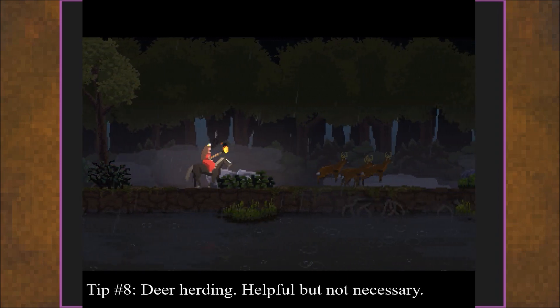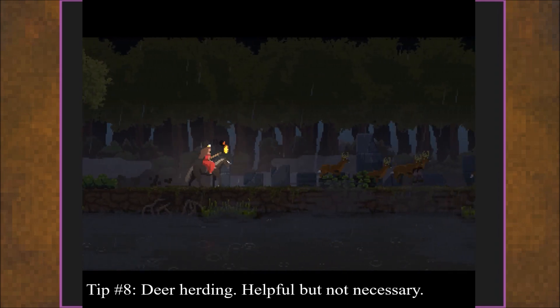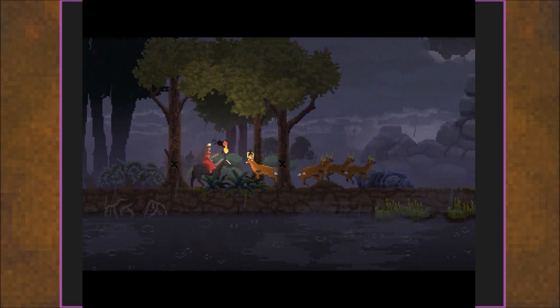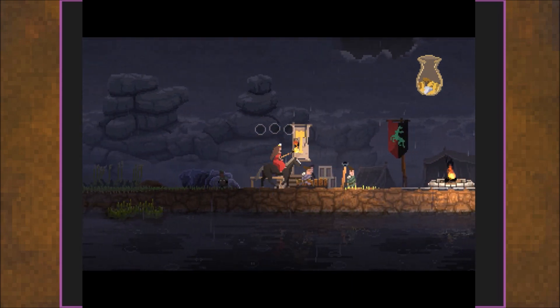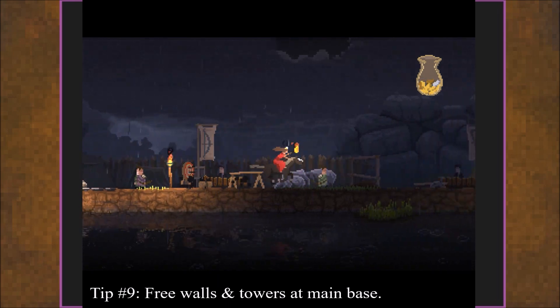Here comes tip number eight: deer herding. It's what I'm doing right here. You can kind of herd the deer towards your hunters if you go not too far behind them, not too close. As you see, one gets away right here, but my hunters pick up the rest, and there's some free money. It's nice to do at the start. Free walls right there.